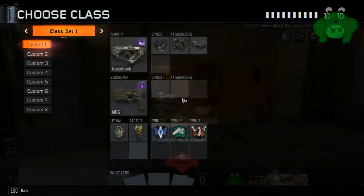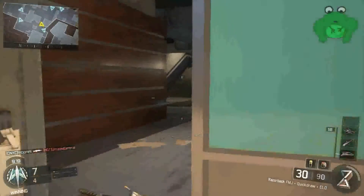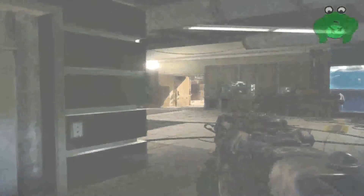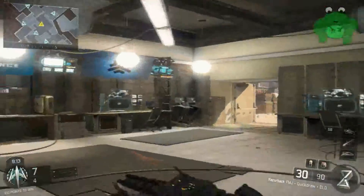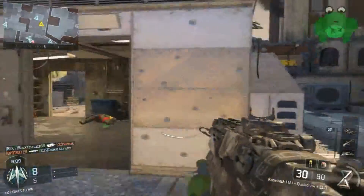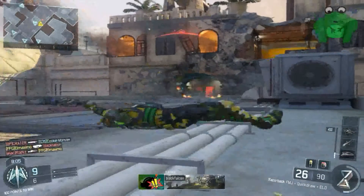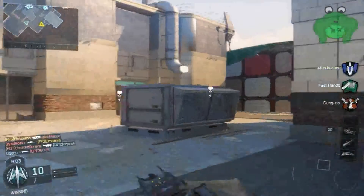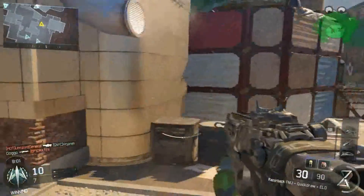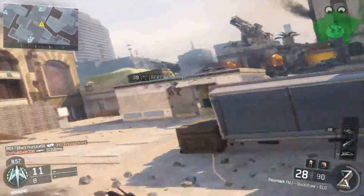Alright guys, so we're going to start off with some gameplay of the Razorback in the background while I tell you all the specifics about it. So the Razorback does damage from 30 to 19, and the weapon class is submachine gun. The magazine size holds 30 rounds, 42 if you have an extended mag. Now it's unlocked for single player at level 8, and multiplayer at level 46. The starting ammunition is 30 plus 90, maximum ammunition is 30 plus 240.